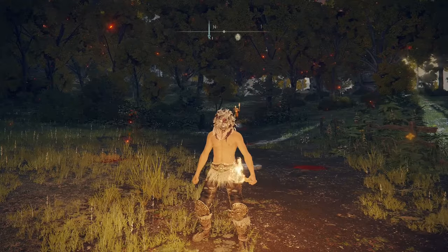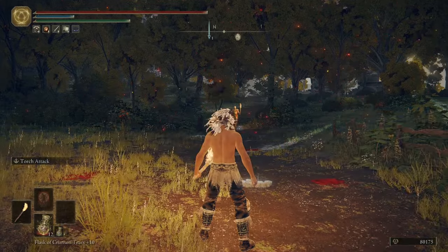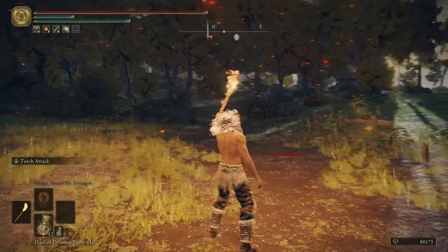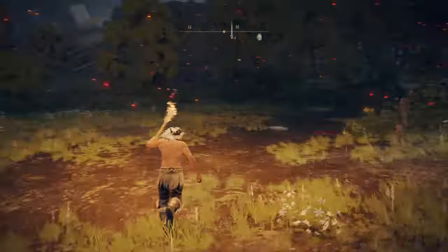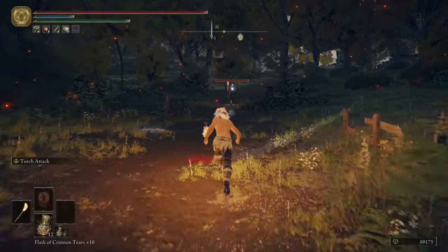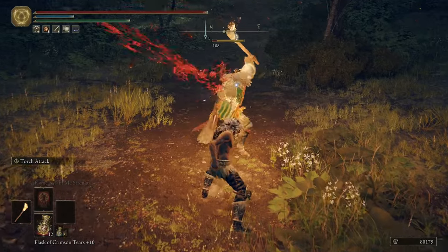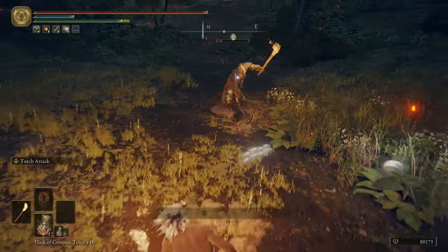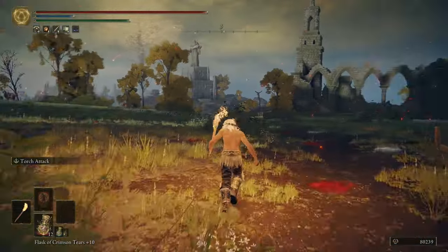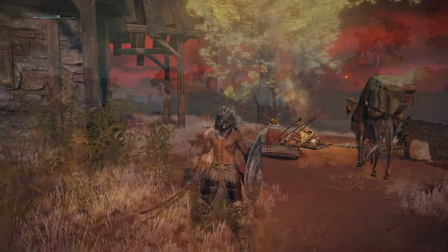So real quick, I wanted to show you something about this torch. It's just the original torch, but it does have an ash of war called Torch Attack. While in the left hand, you can also light the way and hold it up. The torch attack is just a thrust attack that sets enemies on fire. If you have it in the right hand, it's just a thrust attack but it doesn't light up. Torches are better in the left hand because you can hold them up.